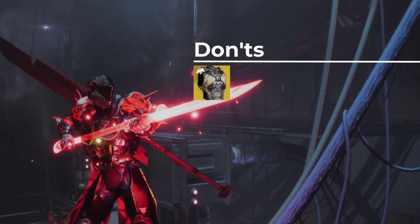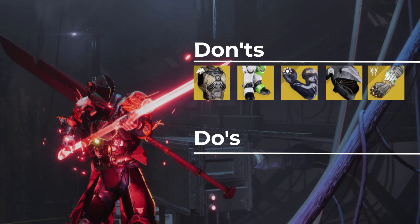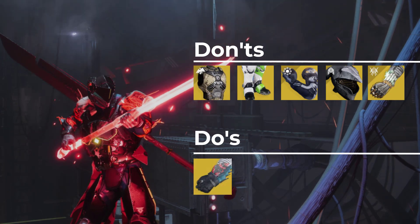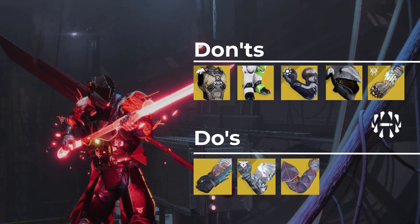Don't bother using Severance Enclosure, Dune Marchers, Lyra's Handshake, Felbunch's Helm, or Necroi Grips. A few exotics that don't directly buff your damage but are kind of good to use are Karnstein Armlets for the Warlock, the Sealed Ahamkara's Grasps, and for Titans you got Feedback Fence. Don't bother using Surrounded — it doesn't work.